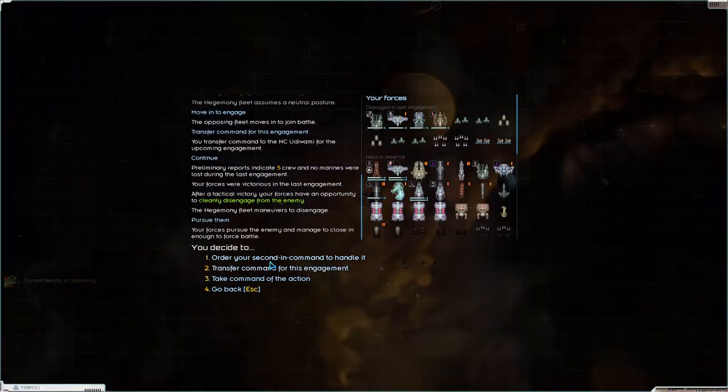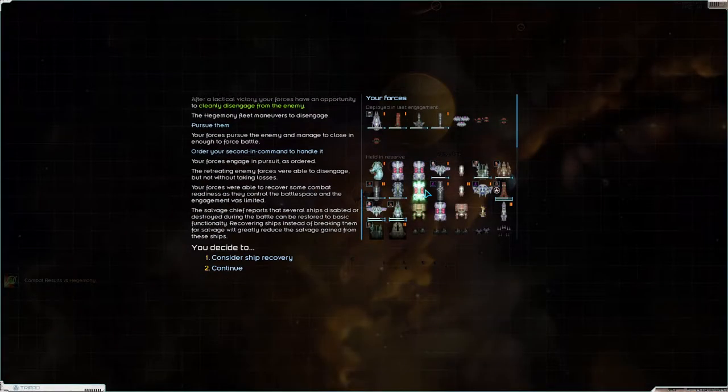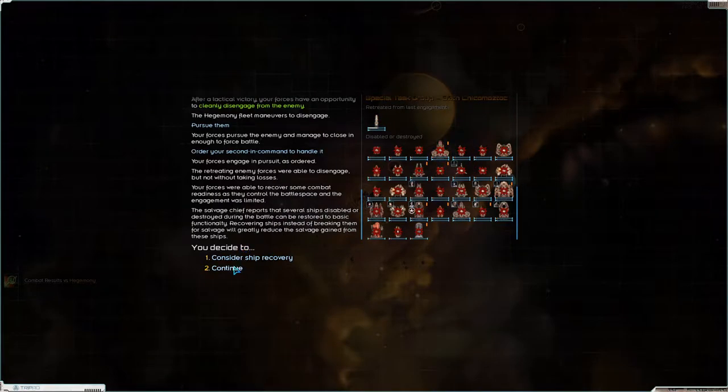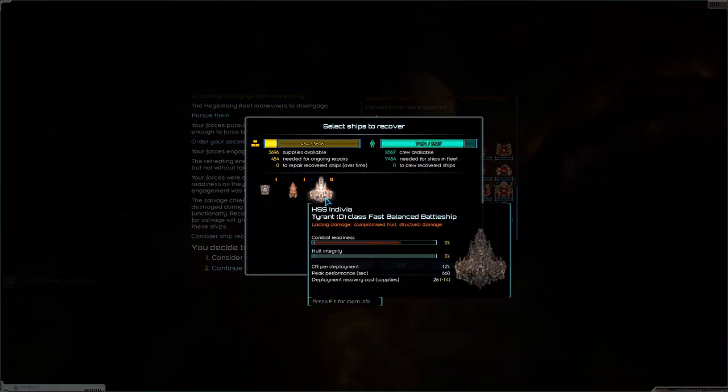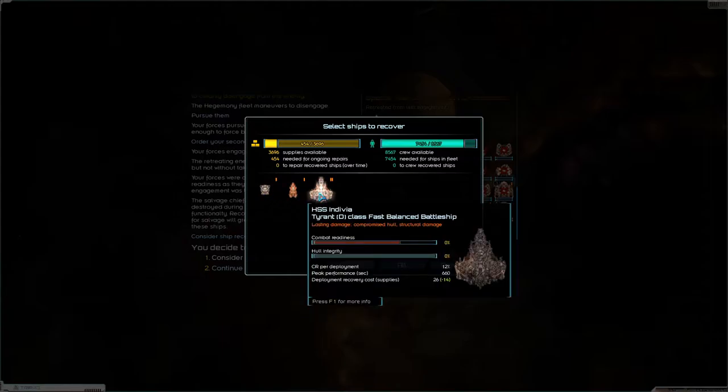Let's pursue him. Let the second in command handle it. They have a Valkyrie Elite Troop Transport left. Legion, no, Tyrant - fast balance battleship, compromised, all structural damage. I don't really like the Tyrant - I think it goes down very, very fast when we're against it anyway.